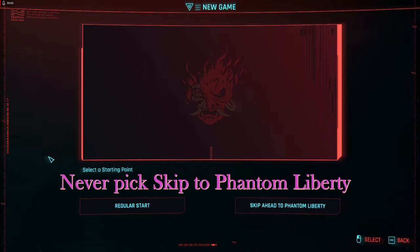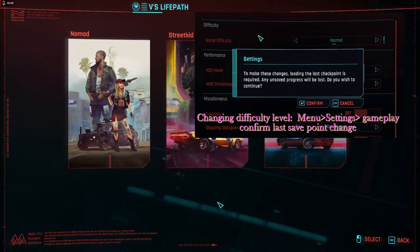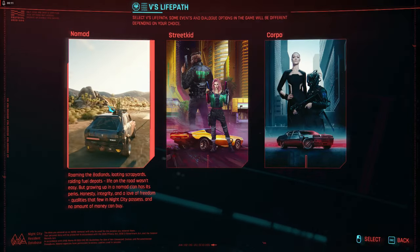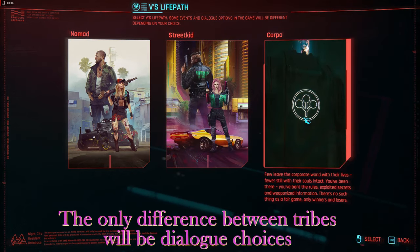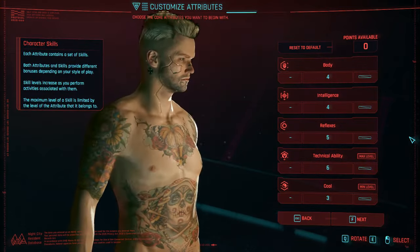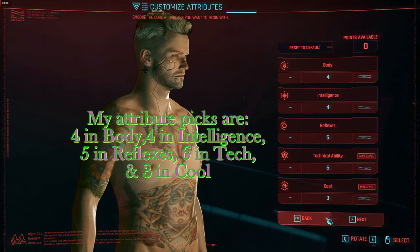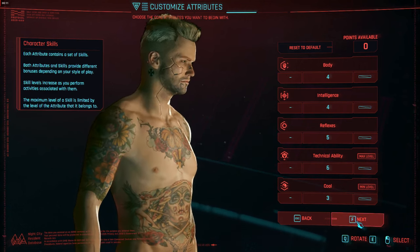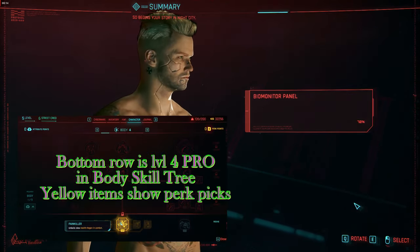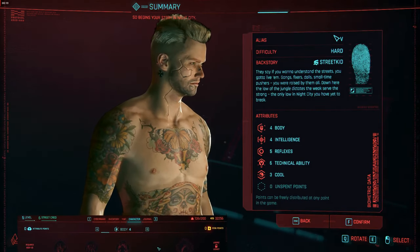Always choose regular start, and when you do that you can pick your difficulty level, which you can change later at any time. Then you're going to pick one of the three tribes that you want to belong to, so read all of the descriptions for that tribe and then pick one. The gameplay will be essentially the same for each. Then you're going to go into the character creator and adjust the way V looks, and then pick how many attribute points you want to put into each of the five skill trees. Since you need to have four in any skill tree to invest the first level of perks, put four in each.